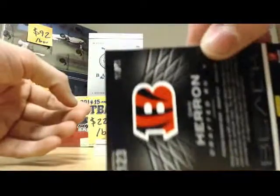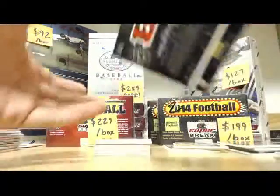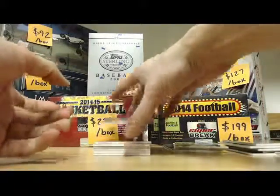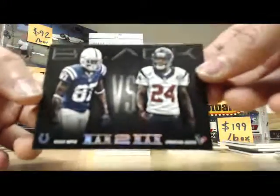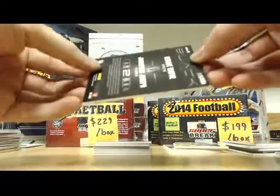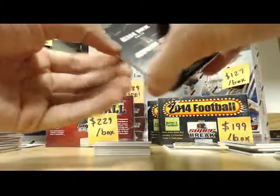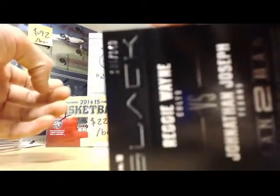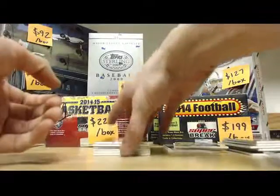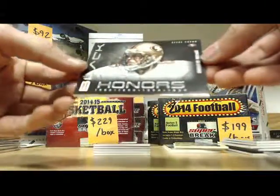Man to man — Reggie Wayne, Jonathan Joseph. That one is numbered 185 of 349. Next, Black Honors passing TD leader, Steve Young. That one is numbered 291 of 349.